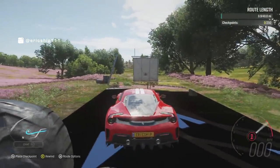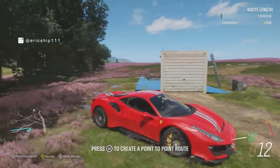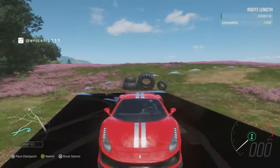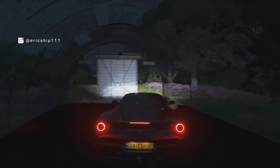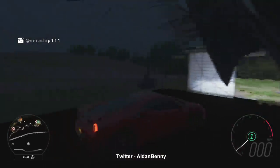Some of you may be thinking you can try this on unused Barn Finds to see what cars are inside — unfortunately, that's not how games work. Playground Games won't place a car inside a Barn Find during free roam when it will just give us a cutscene instead. A huge shout out to Aidan Benny from Twitter for sharing this with us. Thank you.